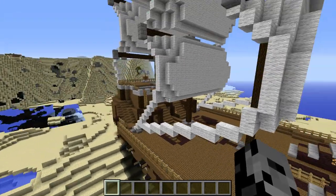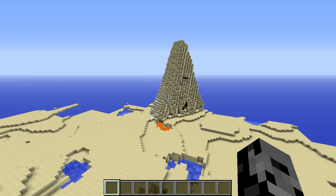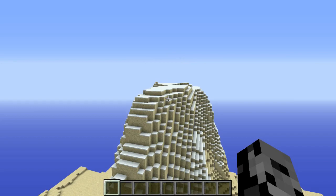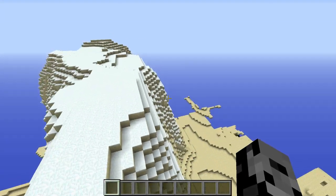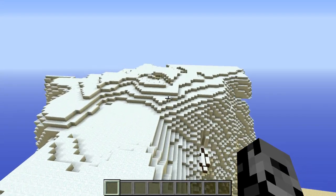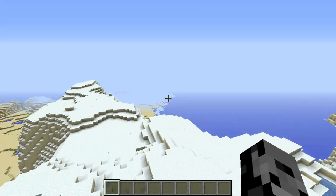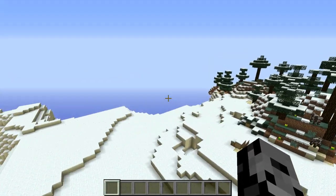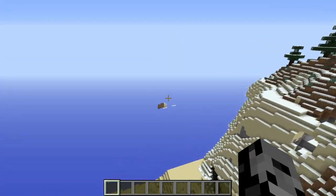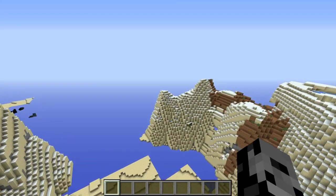But guys, guess what — there are two more world generations we are about to show you! Wait, it's not over, it's never over. It's turning to snow. I'm seeing if this is actually gonna be anything. What is this — is it gonna turn into something? Maybe. It's just a nice looking mountain. Have you ever seen a mountain so snowy? Look at them slopes! We can go ice skating over here. We are heading on to the next world right now.